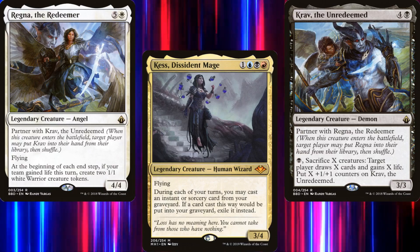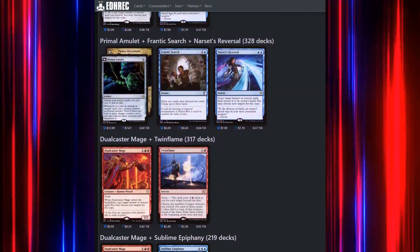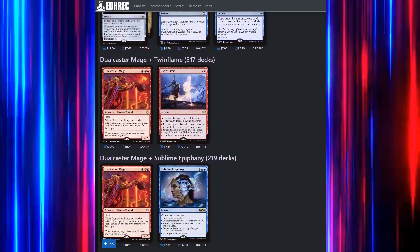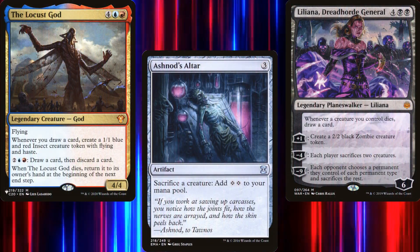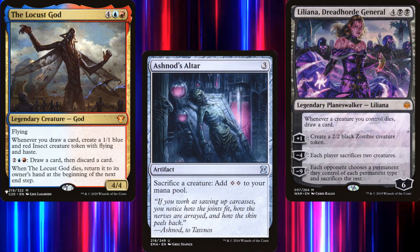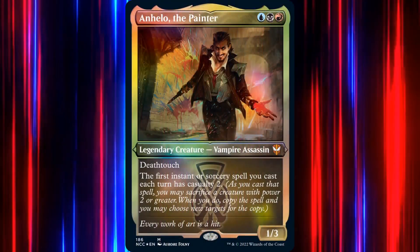Welcome once again to Commander by Danan. Today's video came about while I was searching around for fun infinite combos. The Locust God is one of my favorite commanders, but we can do a lot more with him if we open up the color pie to include black — specifically Liliana Dreadhorde General and Ashnod's Altar. So we want a Grixis commander, someone who cares about sacrificing creatures, and maybe with a bit of Spellslinger theme.